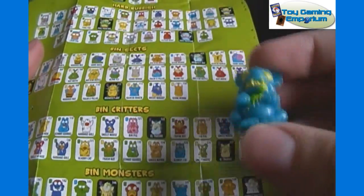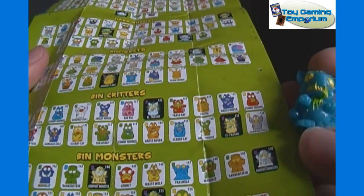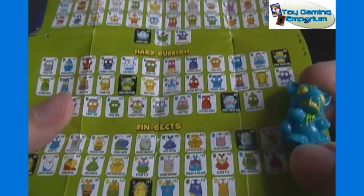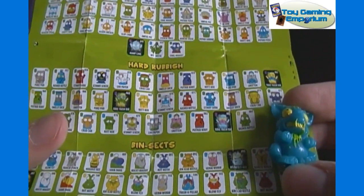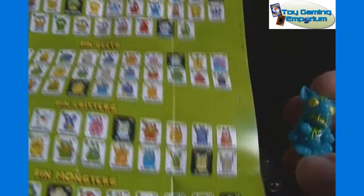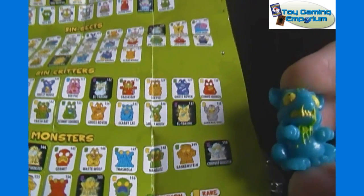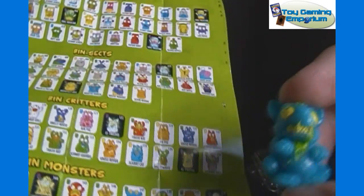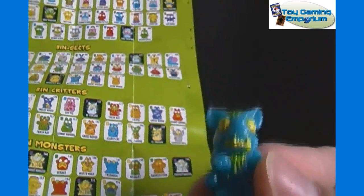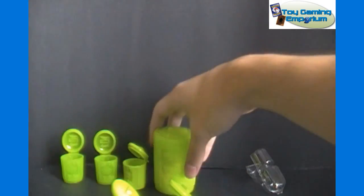So then this guy, which is also blue — which one is he? Is he a Bin Monster? Binfection? Not sure which one this one is — I'm not seeing him offhand either. I thought he was the Trash Rat. I don't see any other blue ones that look a lot like him. It's not a Scabby Cat, and not a blue one in the Bin Critters. So if you know which one this is, feel free to comment — the number and the name would be appreciated.